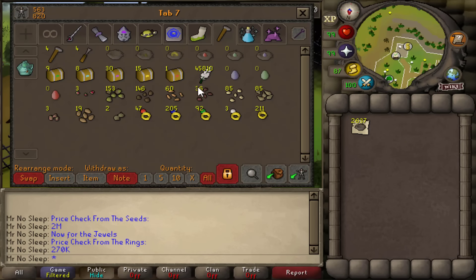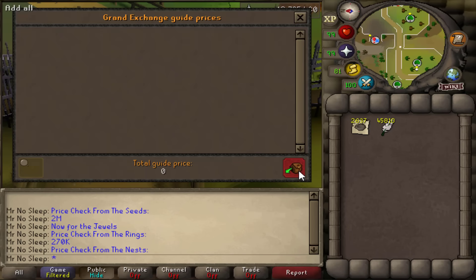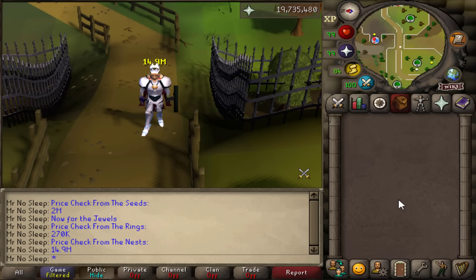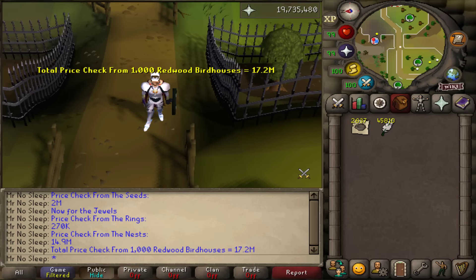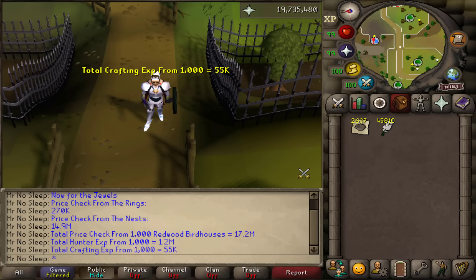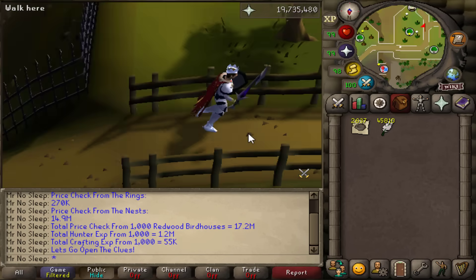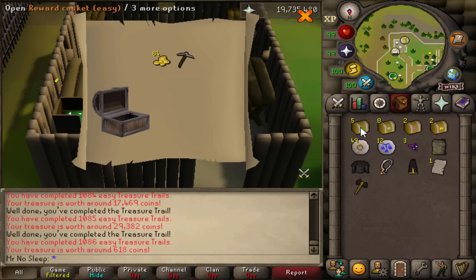After opening all the ring nests, I received an extra 270k from that — nothing like the 2 million from seeds, but I'll take it. Now doing the price check on all empty nests and feathers, which you also get from birdhouse runs. It looks like 2,637 nests and over 45,000 feathers comes out to 14.9 million GP. Combining all price checks, we've made 17.2 million GP from 1,000 redwood birdhouses, with 1.2 million hunter XP and 55k crafting XP.